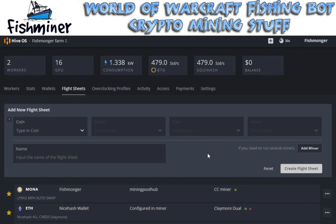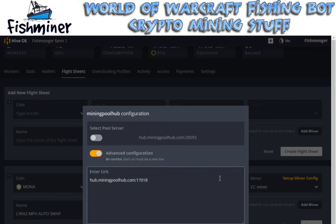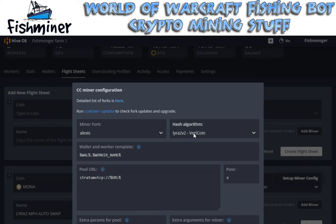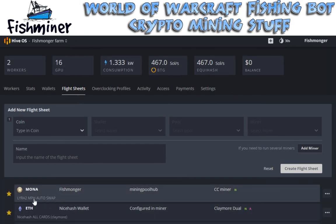They got these things called flight sheets, which are essentially like the coins and the pools that you want to mine on. If I edit this one - I call it the Mona coin, but really it's like Mona invert coin and it's the Lyra2. I'm mining that on my Fishmonger wallet which is on Mining Pool Hub. All I had to do is select Mining Pool Hub and it automatically told me the pool server name and everything. I clicked on advanced and manually changed this to port 17018, which is the auto switching port, so it's going to auto switch on all the coins on that algorithm. As far as the miner, I just selected CC Miner running the Alexis fork - it's the Lyra2 hash algorithm. Everything else was set up automatically.